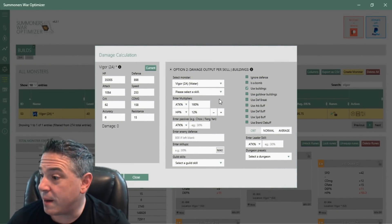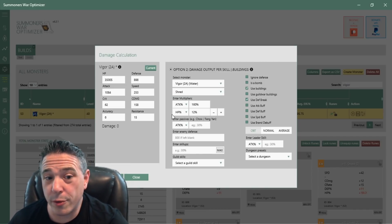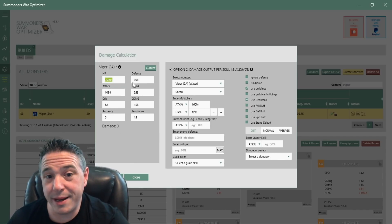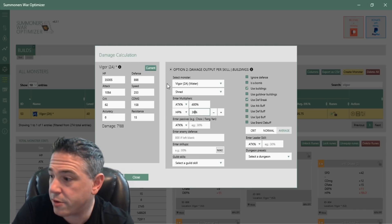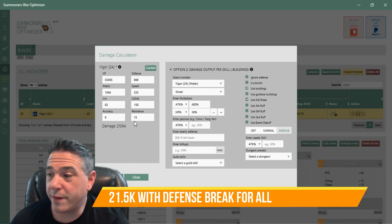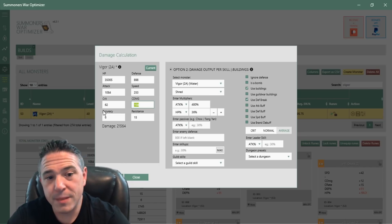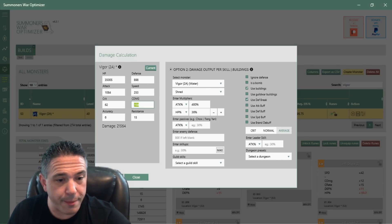Let's jump to the Optimizer to look at the actual difference between using a crit damage rune with lower crit rate versus an HP rune in slot 4. I'm in the crit damage build right now, so let's use my exact build. If we consider it as 3 hits, we change this to 4.30 and 36%. The average damage I'm doing on skill 3 right now is 21,564. Now, if we change out that slot 4 crit damage rune into an HP rune with attack, speed, crit rate, and crit damage subs — everything else stays the same — let's take a quick look at my current rune: I've got 16, 17, 21, and 6. So let's change that 17 HP to be 17 crit damage.